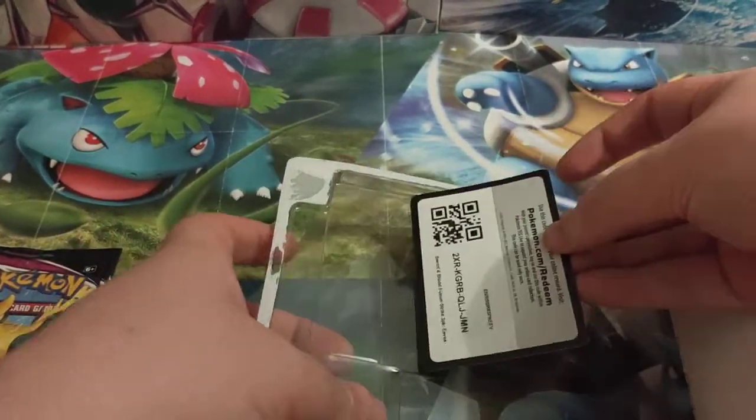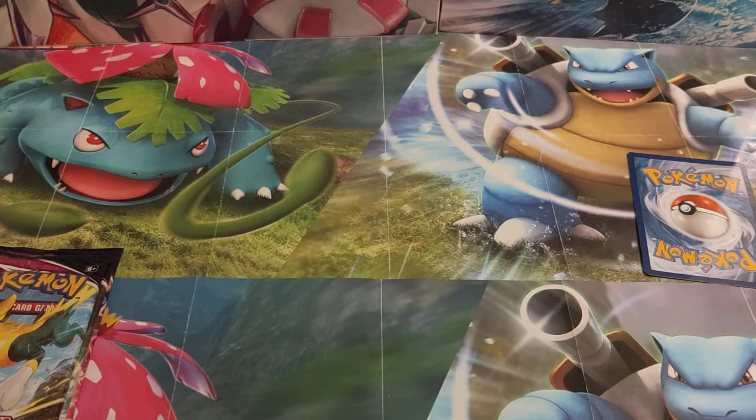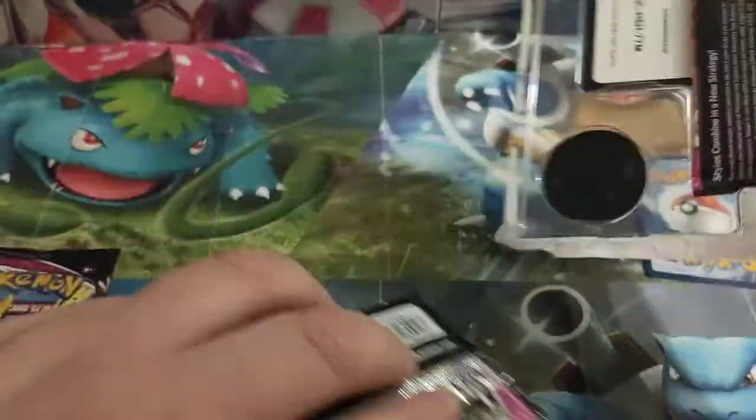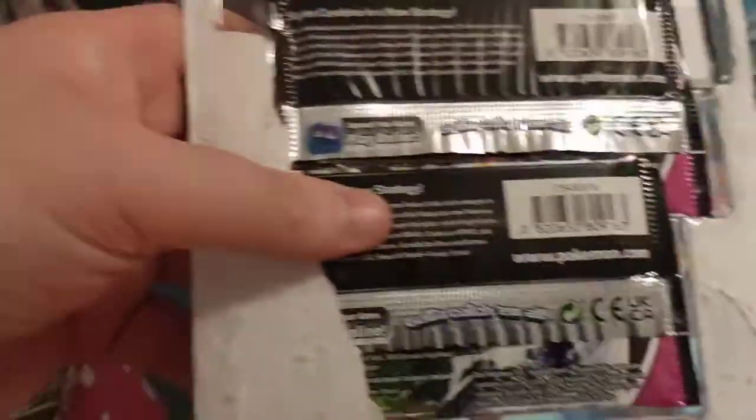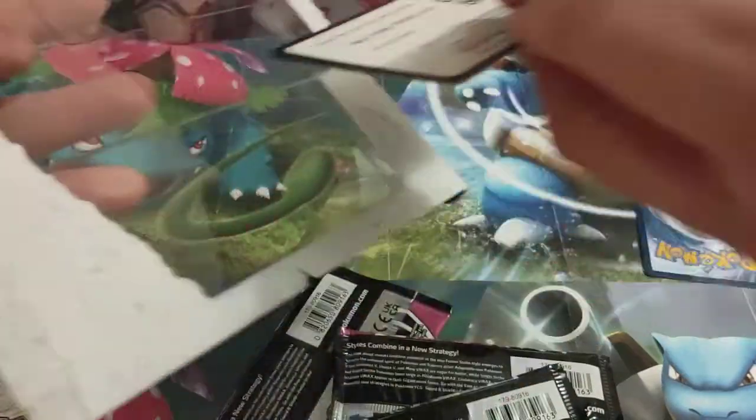With the Fusion Strike there is a whole range of products coming out today. We have also done a video on the ETB. We have also done a video on us opening up a booster box. So go check those two out if you want to see more of the Fusion Strike cards and more of the products available. Those are also on our website along with everything else Fusion Strike.